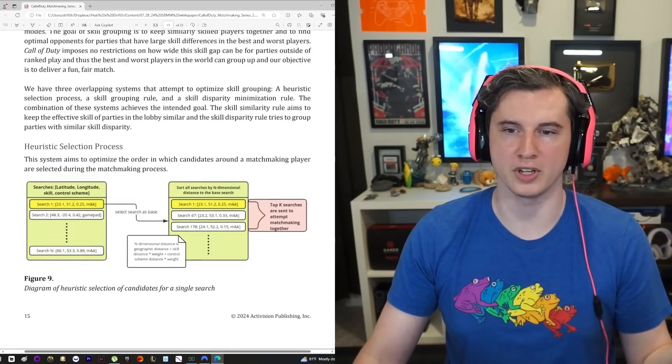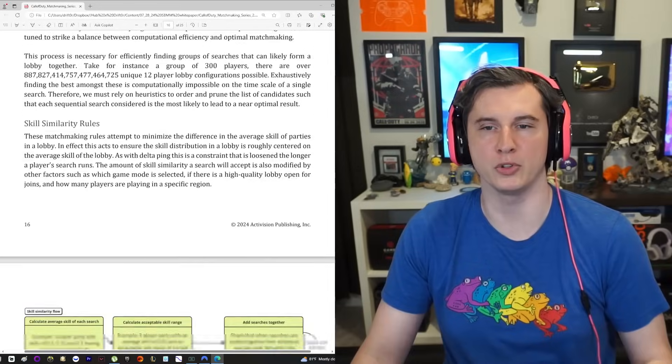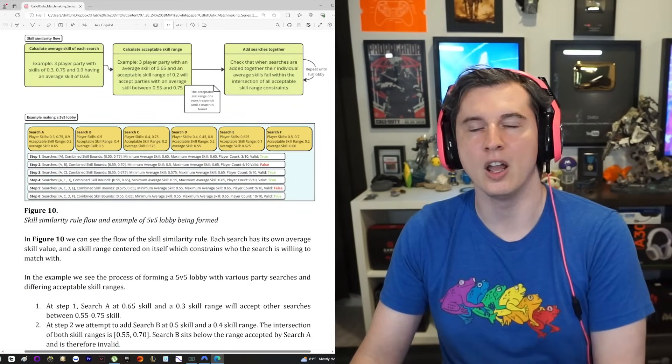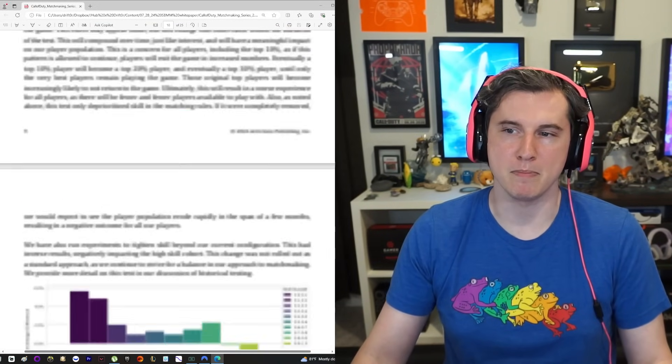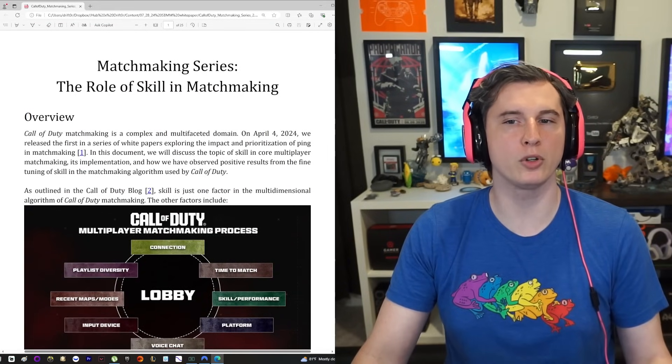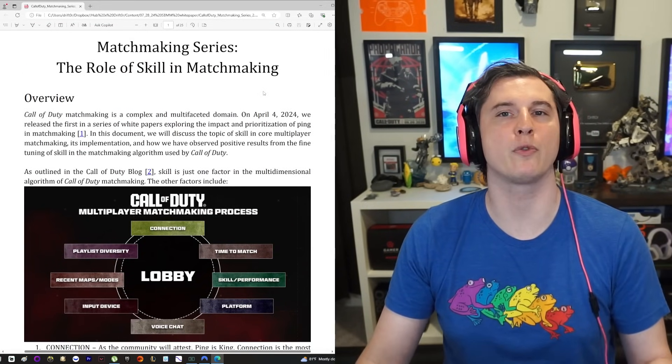We have graphs, there are a couple of logic flow tables with matrices in there to represent all the different things that are being considered. This is a big, meaty document. So today what I'm going to try to do is break this down for you as efficiently as possible so that it doesn't eat up your entire day trying to understand this tome of information. I'm going to go through this page by page talking about the most relevant things on each page in order to hopefully give you a good summary of the document.